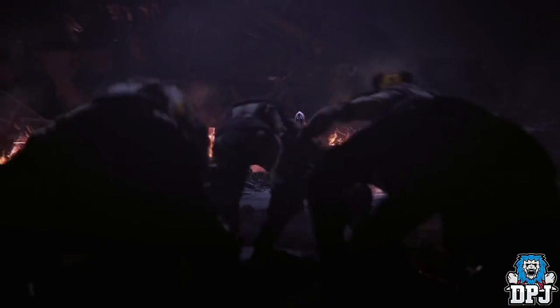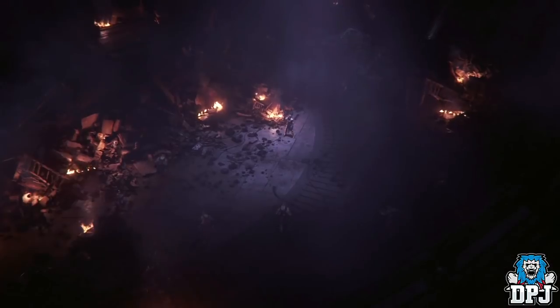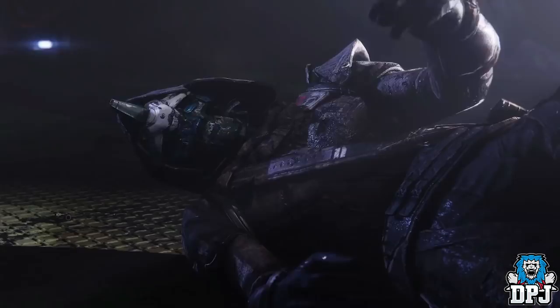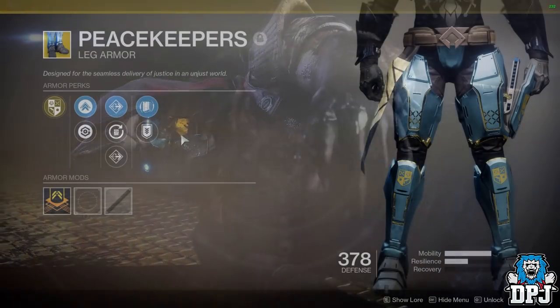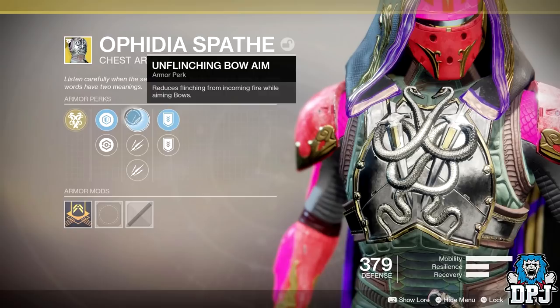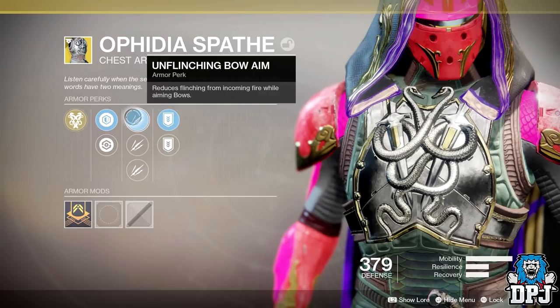Exotics dropping — Pulse 2.0 Forsaken — seem to be having random rolls on them. I've been sent about 8 pieces of information stating this is factual, and I can demonstrate it on screen now. We can see the Peacekeepers for the Titan and also the Hunter exotic — the space chess piece. Both seem to have random rolls on them, and it's the Exotics that drop from public events which seem to have these random rolls.